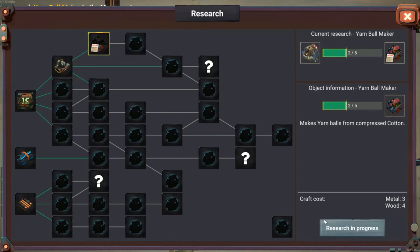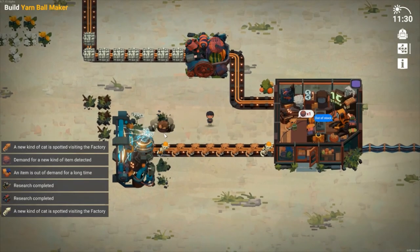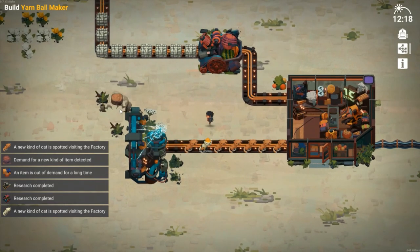So the next thing would be the yarn ball maker. Cotton makes the yarn — you need the cotton to make the yarn. As you can see, the cotton is coming out faster than the yarn is being produced.